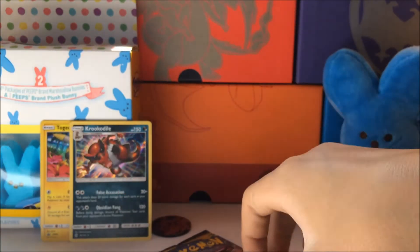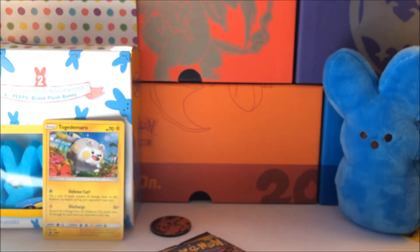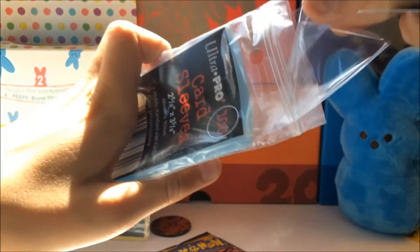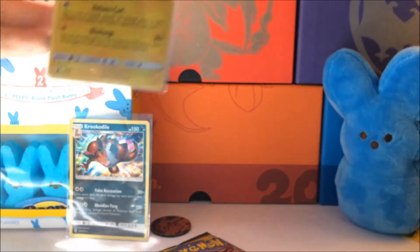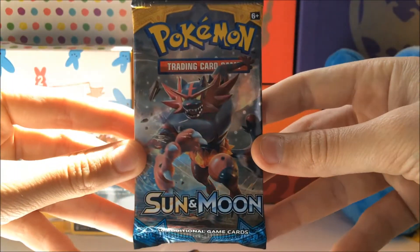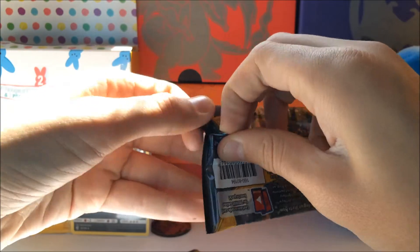Should I sleeve that up right away? You know what, we'll do that real quick. Let's get a penny sleeve — sleeve up the Croconaw, and sleeve up the Togenomaru as well. Let's sleeve both of them up. Alright, let's go back to opening more packs — we got the Incineroar pack up next. See, I told you guys I pulled a good card out of the Primarina pack.